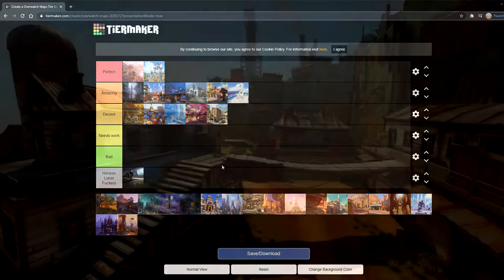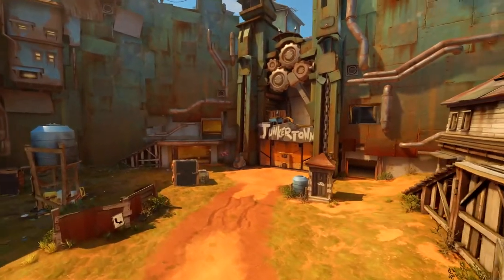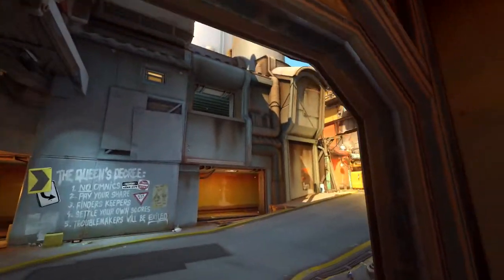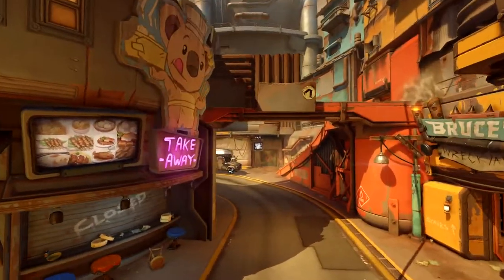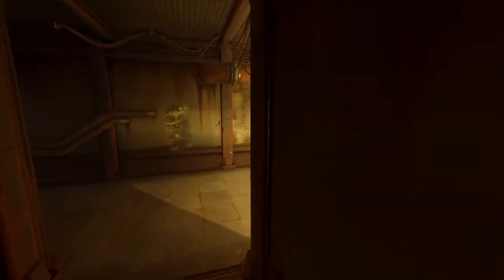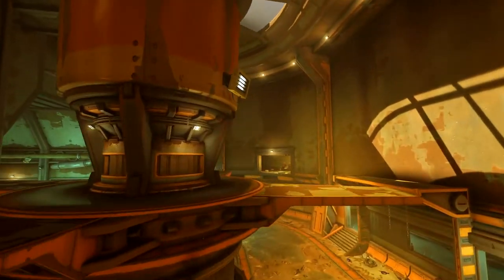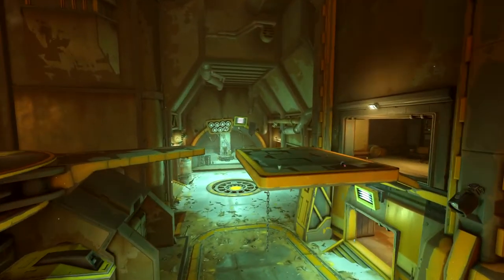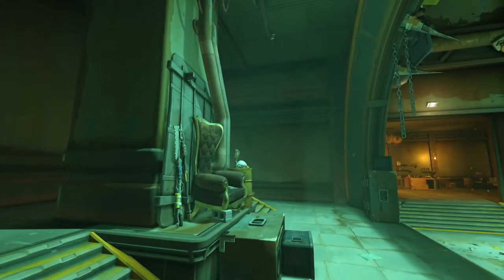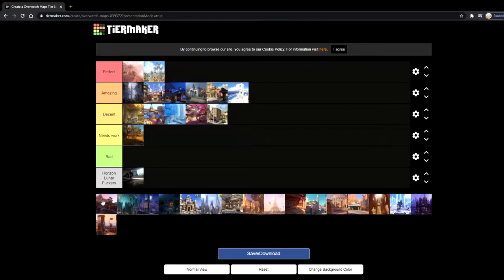Next up is Junkertown, an escort map. I'm gonna be totally honest — Mikey and I don't really like Junkertown, and Jack doesn't really like it either. It's fun, but the final point to Junkertown — how it's connected with a U-shaped turn for the payload — they nailed it. That third checkpoint area is a lot of fun. But everything before that, the first and second points, are so bad. There's not much area to flank because I'm a Genji main, and it's not fun to flank on this map. So I'm gonna put it in needs work.